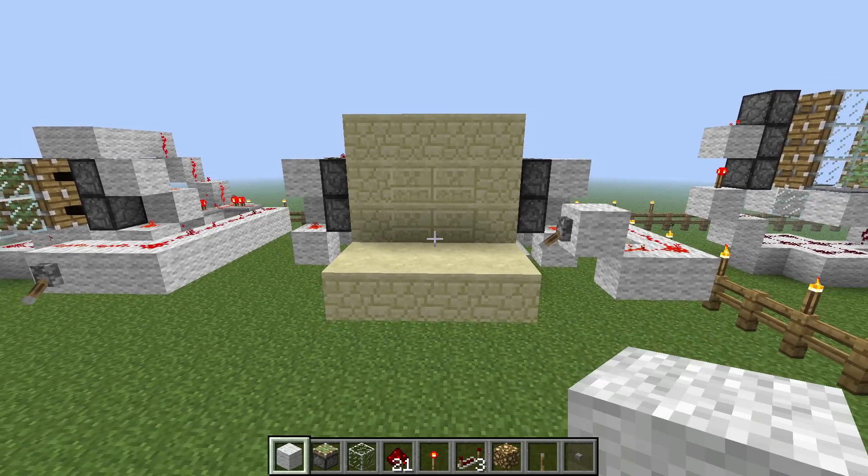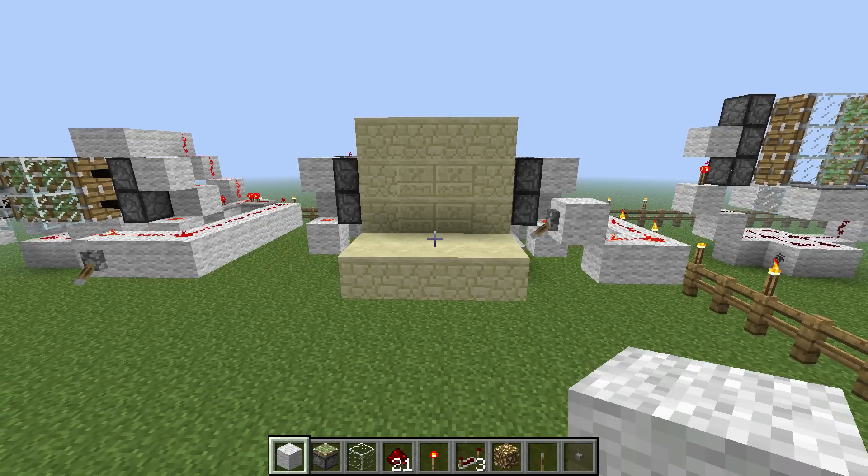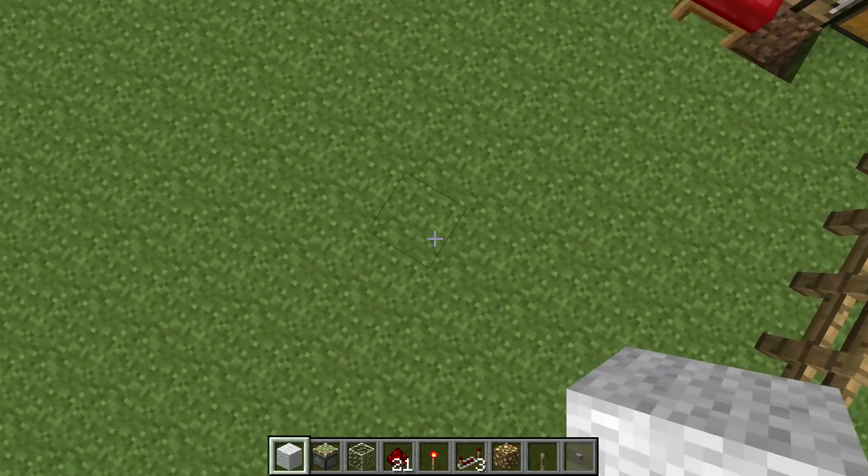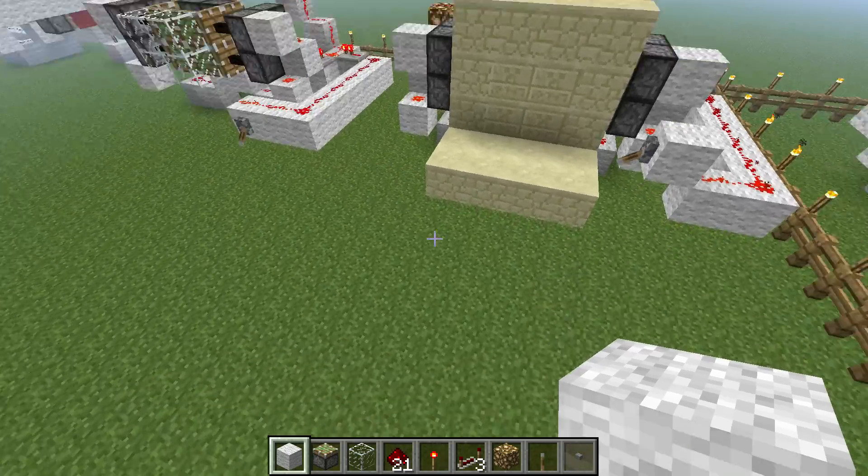Hello, and welcome to another tutorial video on how to make a 2x2 hidden piston door. Before I begin, I wanted to say that I am in creative mode so I can fly around and break blocks instantly.